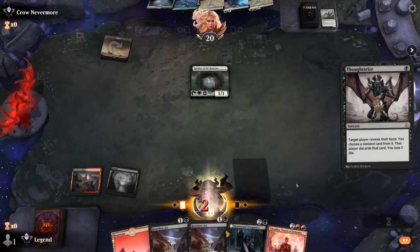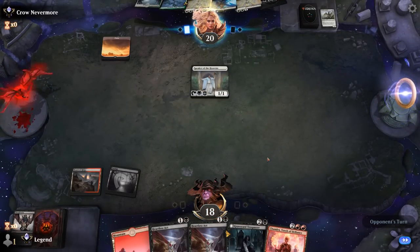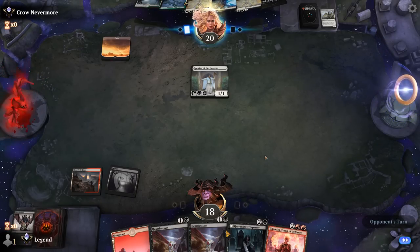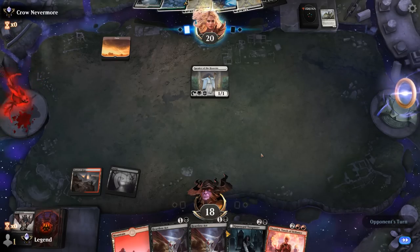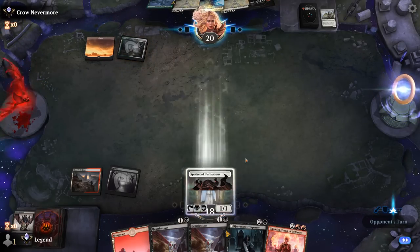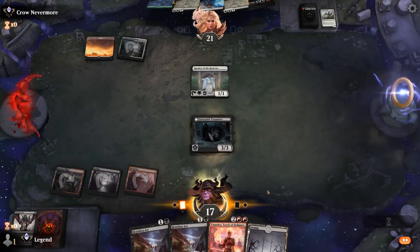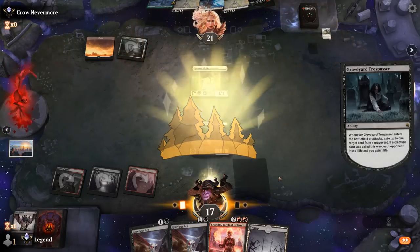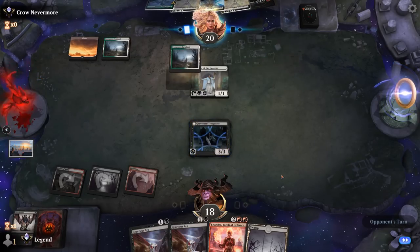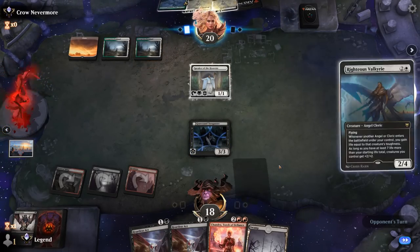Since I do have double Heartless Act and Chandra to deal with all the three-mana creatures eventually, I don't hate taking the two-drop — it will make it so they might not be able to pressure Chandra as much with a Valkyrie. Sometimes Thoughtseize takes the most powerful card, sometimes it can take the opponent off curving out, which is sometimes more valuable. Play Trespasser to stop the Speaker from attacking, and now we can apply pressure while killing the opponent's stuff — or maybe protect Chandra and keep the Trespasser back.